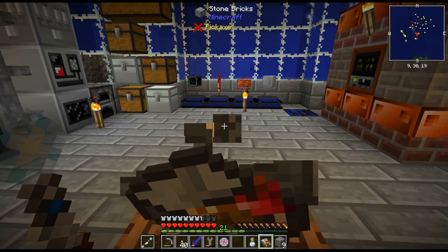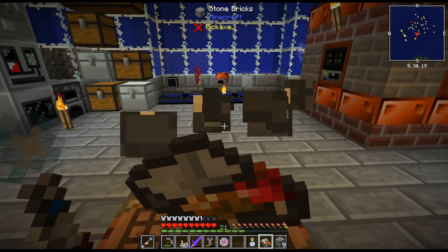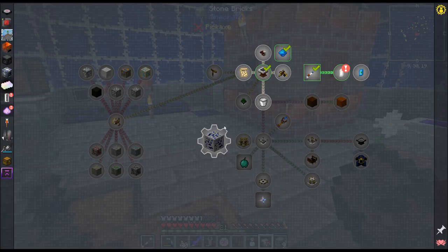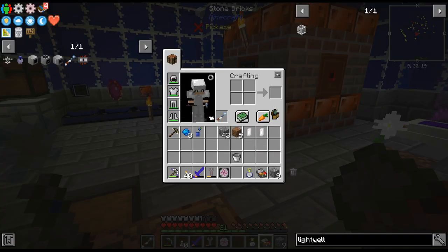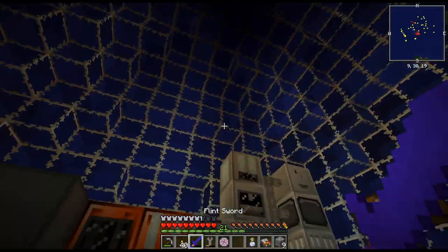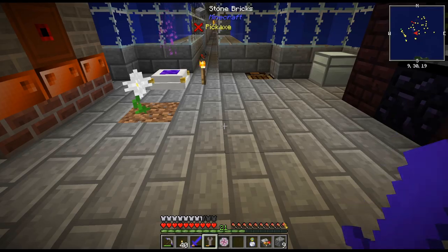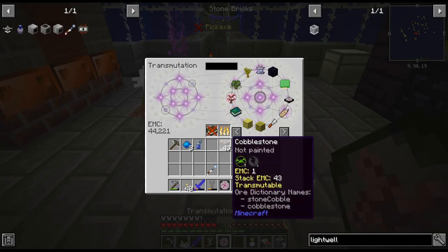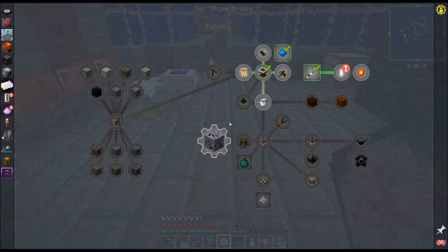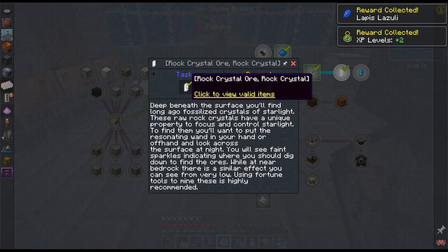There are the rock crystals — that's pretty cool. I really should start looking into some better food as well. There seems to be a lot of rock crystals around, so that is pretty cool too. We got that, got some more lapis, some levels.